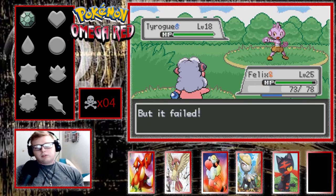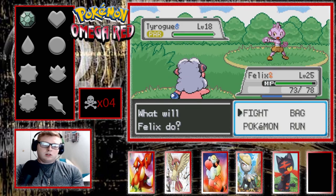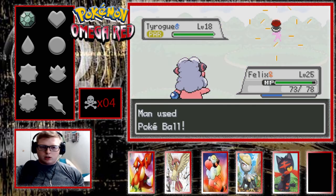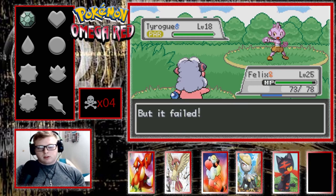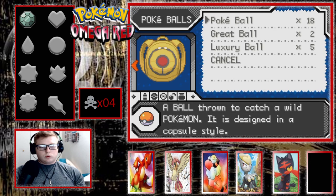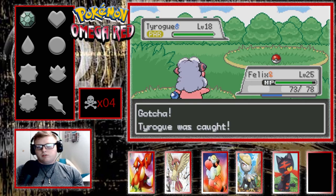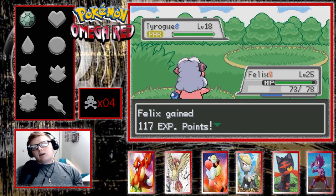Let's get it with Thunder Wave. I'm going to go ahead and write this guy down. If we don't catch it, I still want to know I encountered it. Got a Tyrogue. I thought we already had it — that would've been nice. I'm honestly worried to hit it with literally anything else, so I'm just gonna throw another ball. And if it breaks out of this, I might throw in Valentine — see if he can do a tackle or something. Got the Tyrogue. We're going to go ahead and add him to the team.